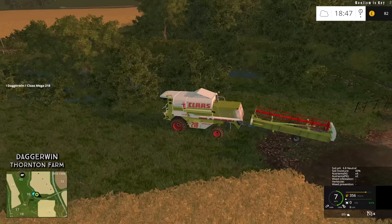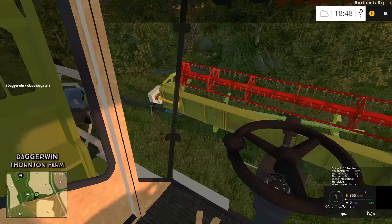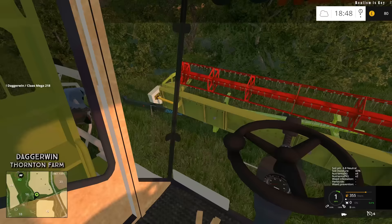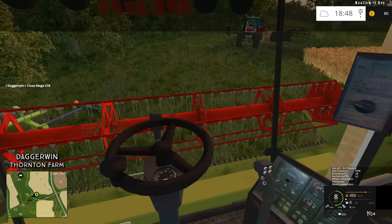So thankfully the header is facing this way, which will make it a lot easier for us to get it on the harvester. I'll put it here. And yes, because there is a much larger grass headland here, we don't have to drive in the crops, which is obviously a bonus. I hate driving in the crops — I only do it if we have to.